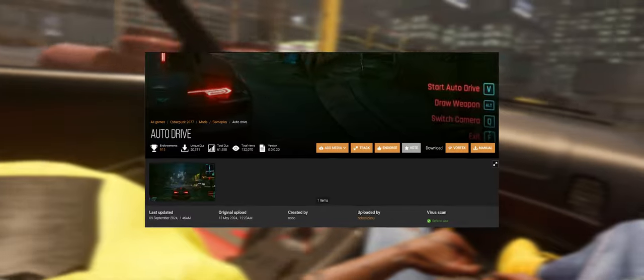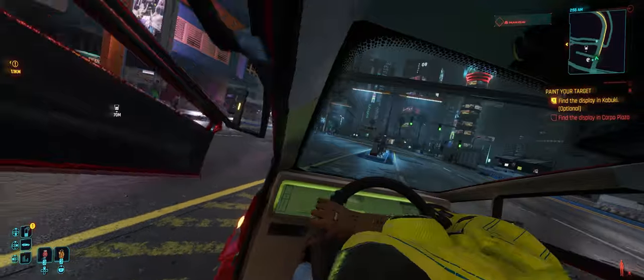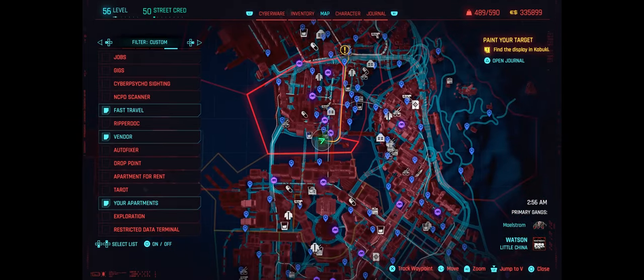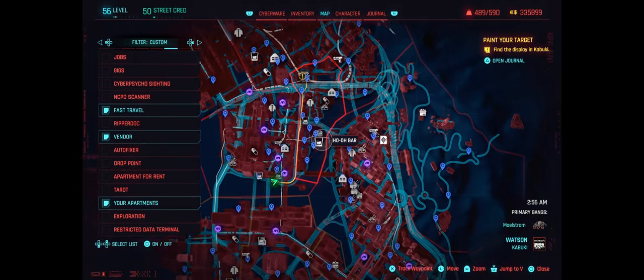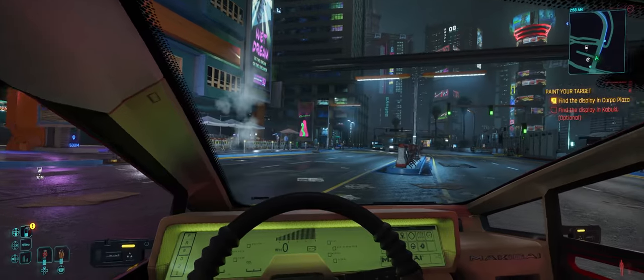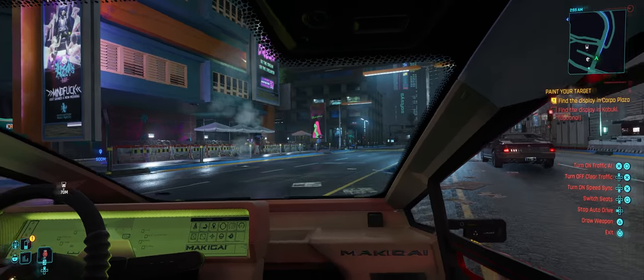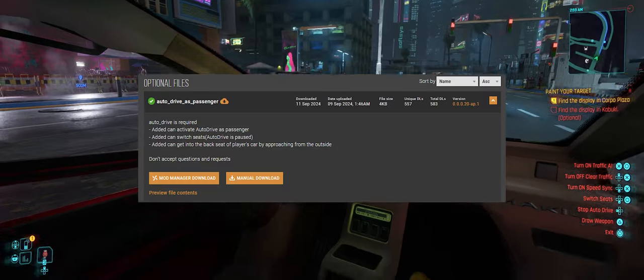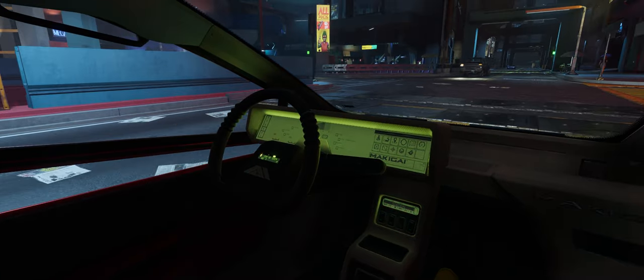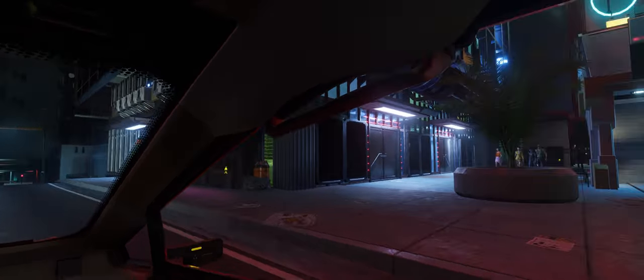We'll start off with a game changer: Auto Drive. This mod allows your car to drive itself, giving you time to sit back and take in the sights of Night City. It's especially great for when you just want to relax or take a breather after completing a mission. Auto Drive handles all the hard work of navigating the city streets, leaving you free to admire the detailed cityscape. There's also a cool feature where you can sit in the passenger seat while your car drives, but you'll need to download the optional file from the mod page — and it's definitely worth it. It adds so much immersion when you feel like you're just another person in Night City rather than always being behind the wheel.